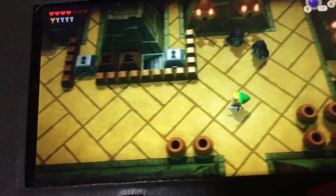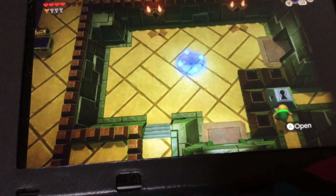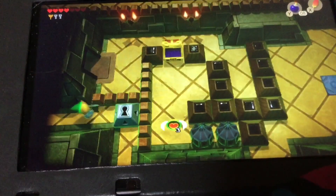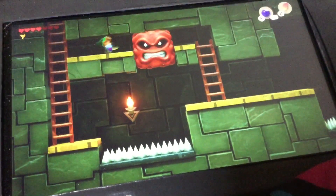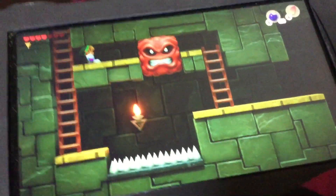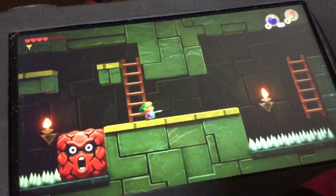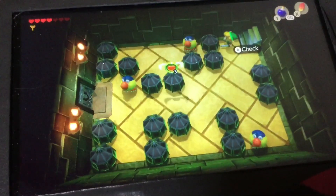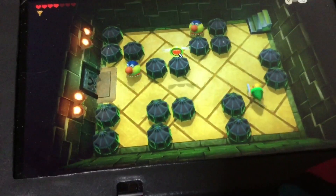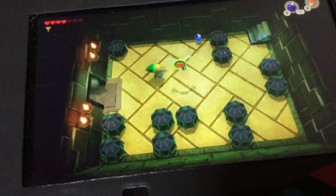We're gonna go ahead and open our doors - we're gonna use all four small keys. We're going to watch out for these guys. You have to watch out over the spikes - hit the one and then jump. Got to watch those guys too. There you go - and we have one more. There's the door to the nightmare's lair.